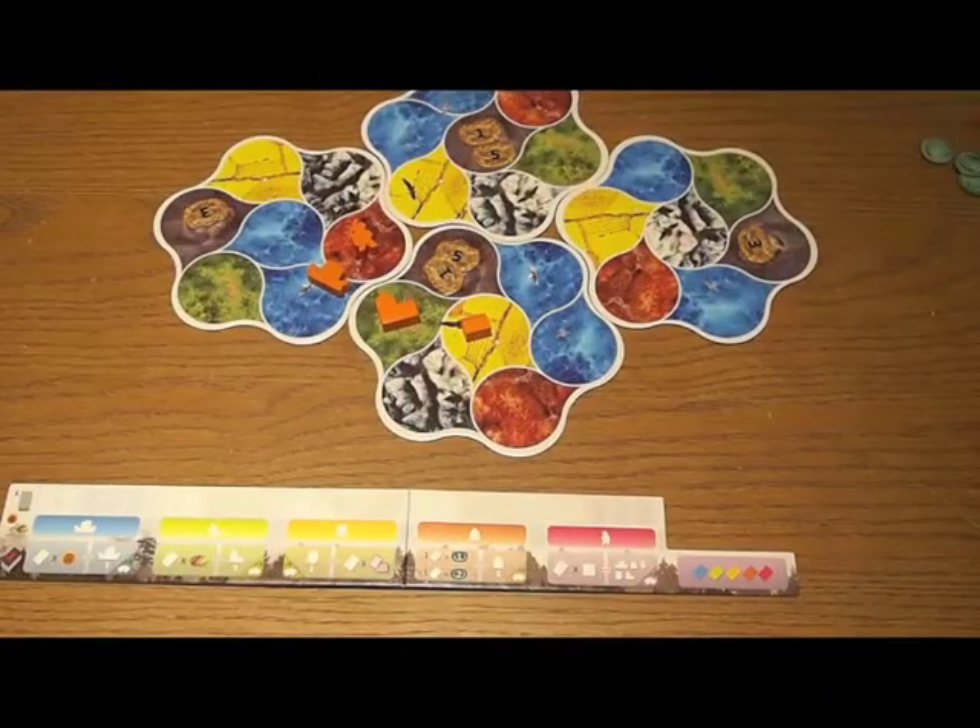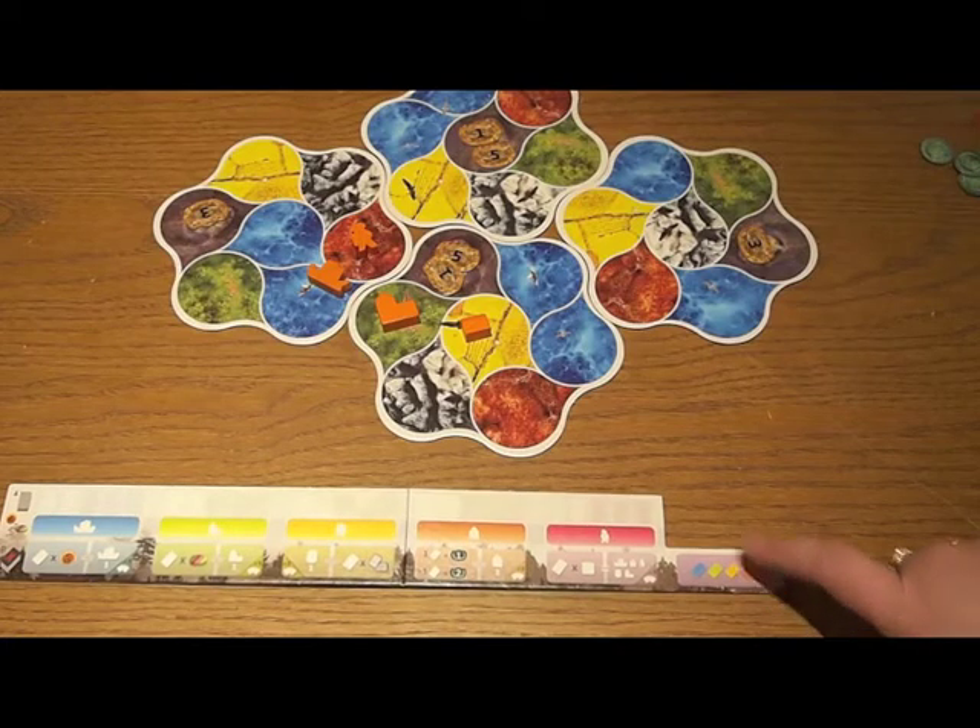Once all of the village areas have been depleted, that is one of the two ways the game end can be triggered, so there's going to be a pretty hot competition for those places. The last card and building type we haven't talked about yet is the purple temple.